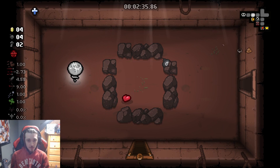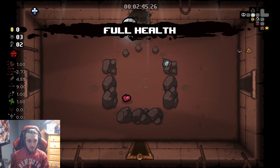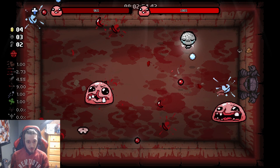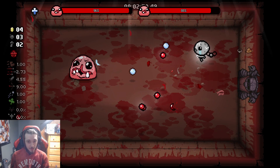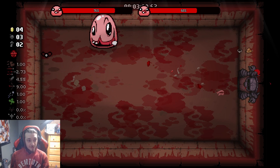There are two secret rooms per floor. Full health — I don't have any. Double Monstro — Monstro is my favorite boss, and he's not too bad. Double Monstro is kind of annoying. There goes Guppy — my Guppy!